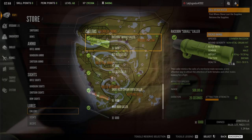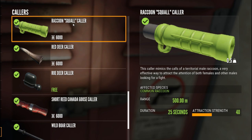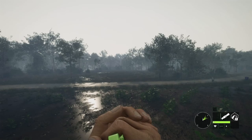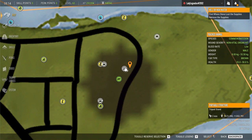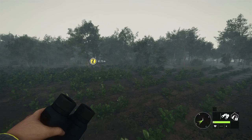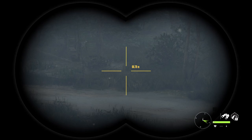I wanted to show you this brand new raccoon squall collar. It has a range of 500 meters, a 25 second duration, and an attraction strength of 40. It's $6,000 — very affordable. I set up tripods and tree stands close to zones for raccoons. Raccoons feed from 3 or 3:30 until 6 or 6:30, and then they rest again from 6 until 10 — both are good zones. I like to set up a tripod or tree stand because you just can't see anything otherwise.